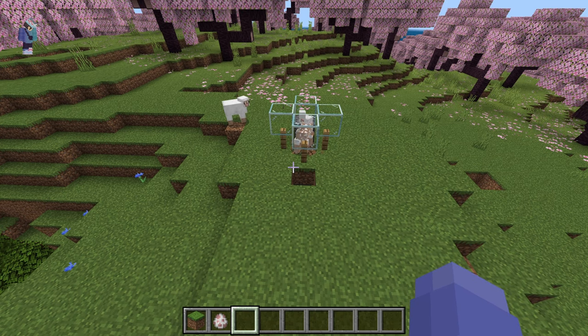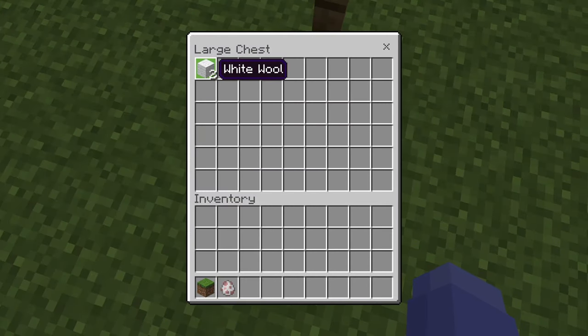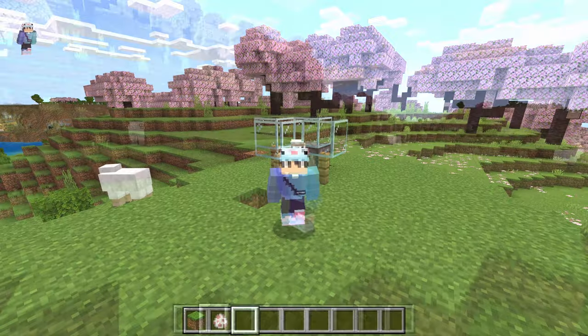There we go, it's eating. It gets sheared, and its wool gets picked up underneath. And obviously you can make this with all the different colors of wool you need. So that's farm number one.